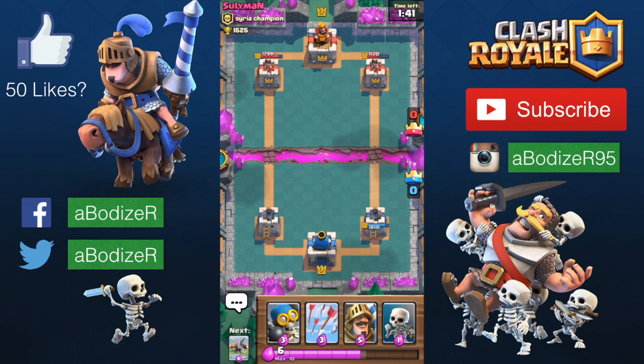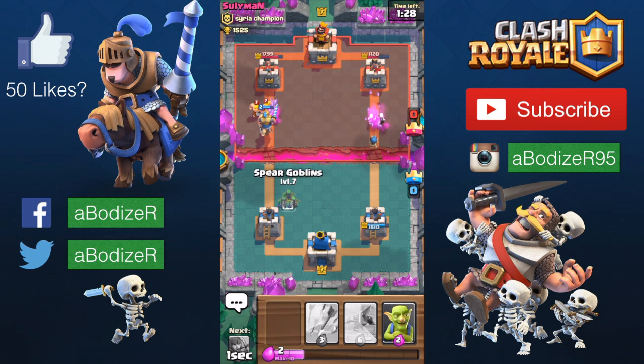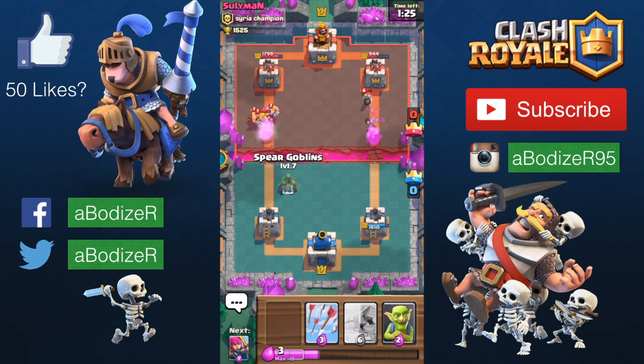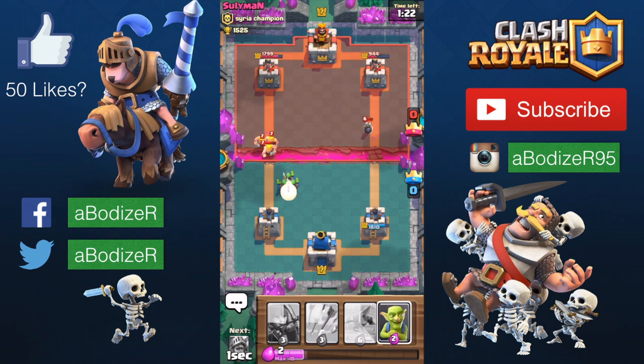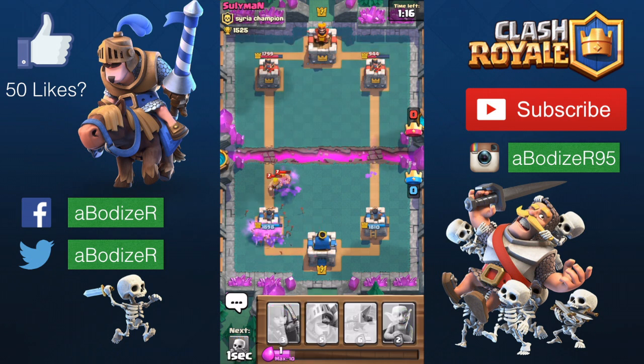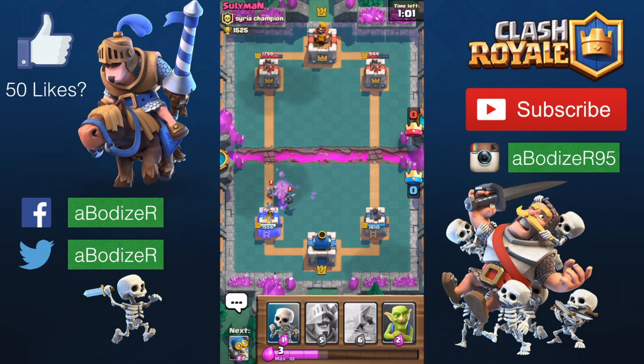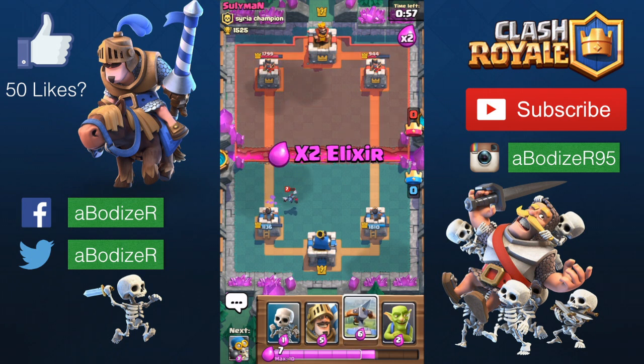Since I have the skeleton and the bomber, I put the prince on the other side, then used the skeleton and bomber to distract both sides. I expected he would put the barbarians — like everybody does — because it really can't take them down easily. I still do my best to take the barbarians down with the goblins because goblins deal a lot of damage. Now I use the archers to take down the minions.